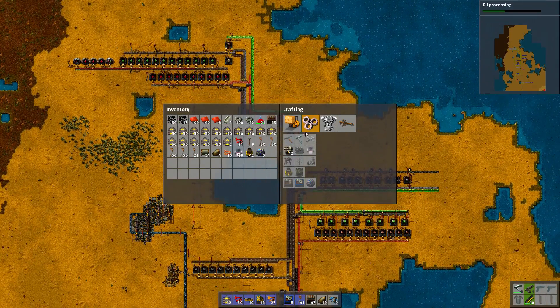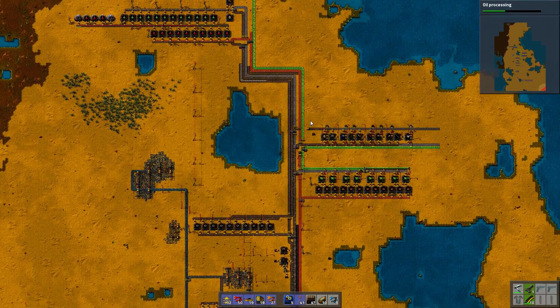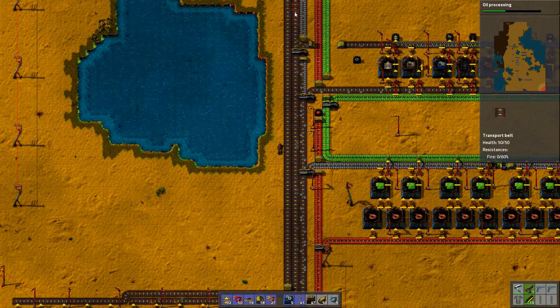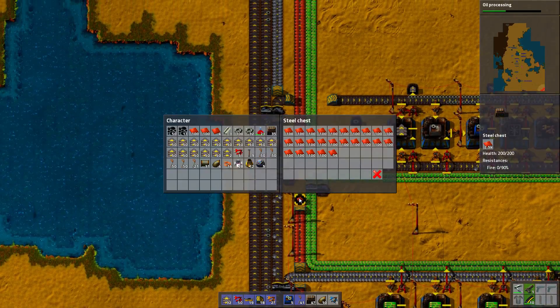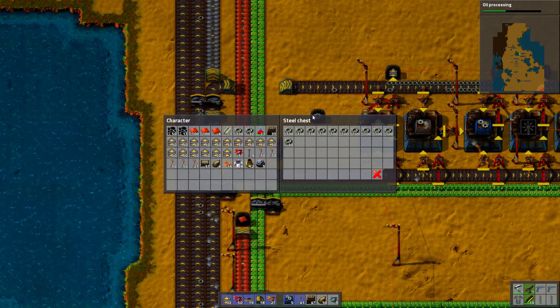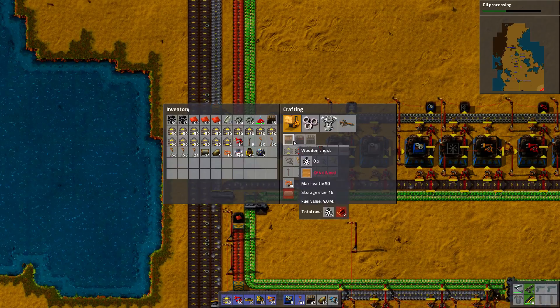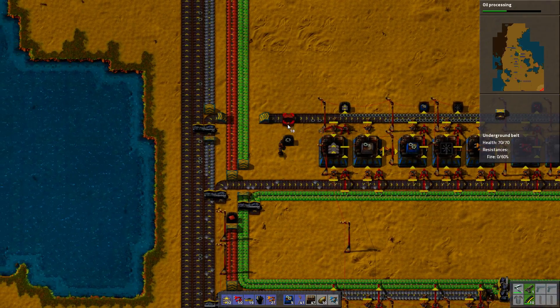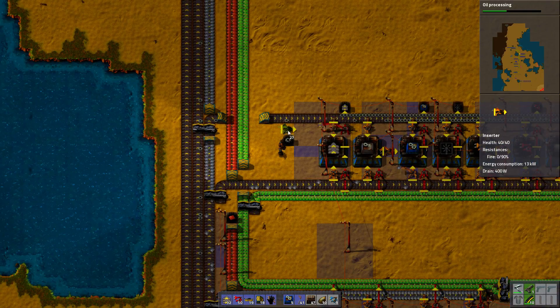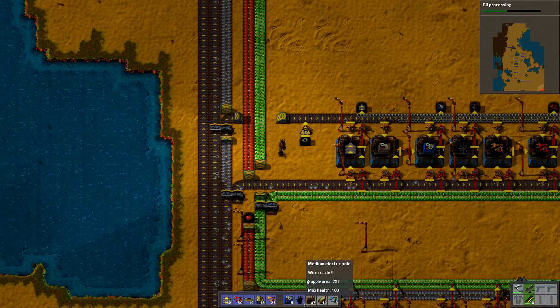So what's the next step? I kind of want to make sure all this stuff is saturated. All those random chests with stuff — wait, why do I have so many gears here? I should just output them. Okay, let's get rid of those gears, like that.